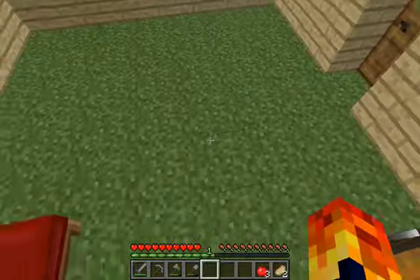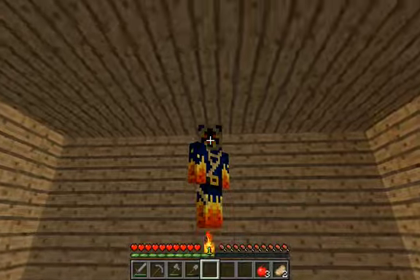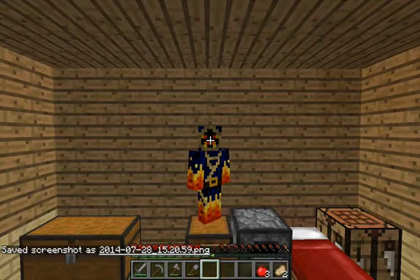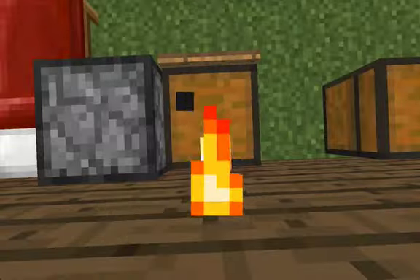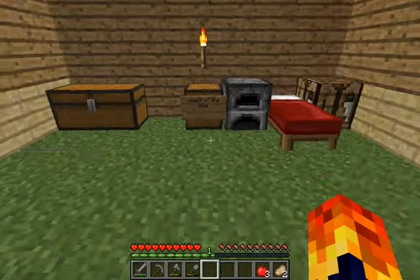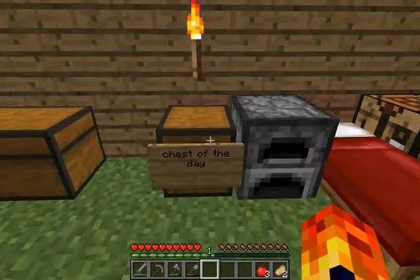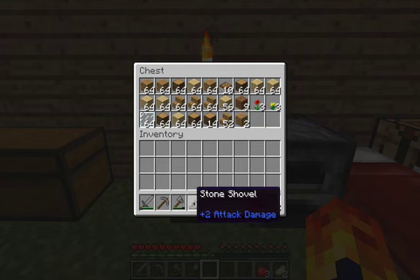So this chest right here that I'm jumping on — depending on what I'm going to do in the episode, I'm going to have different things in here. In this episode, I'm going to be building a house. I have it planned out, and I'm just scared because I don't know if I have enough materials. I'm hoping that I have enough. I'm going to be in quite a bit of trouble.